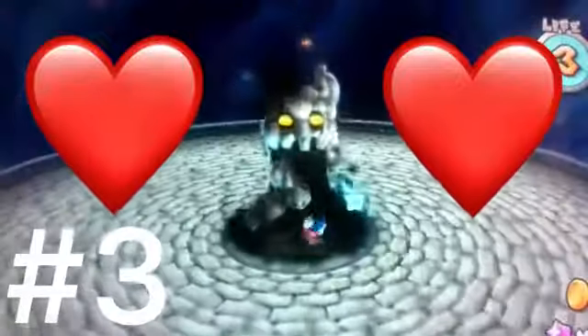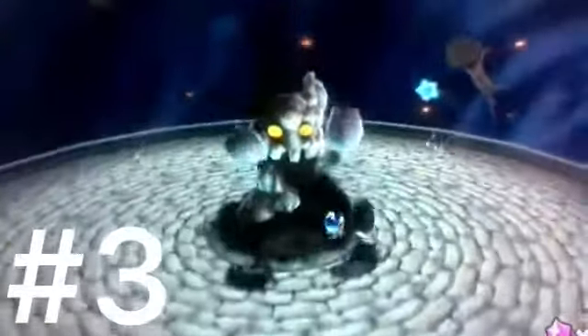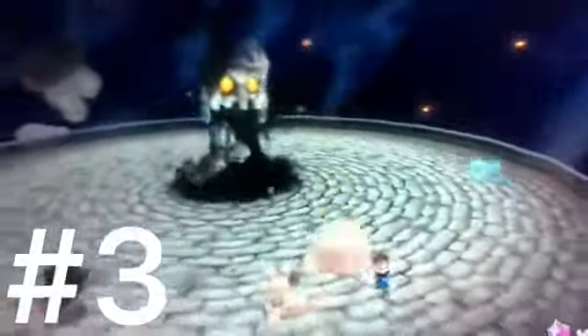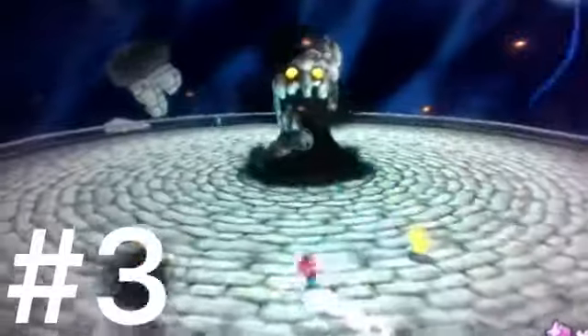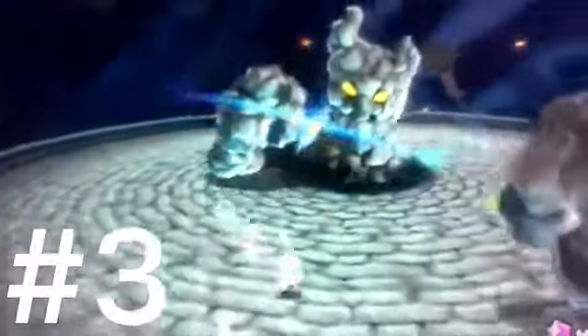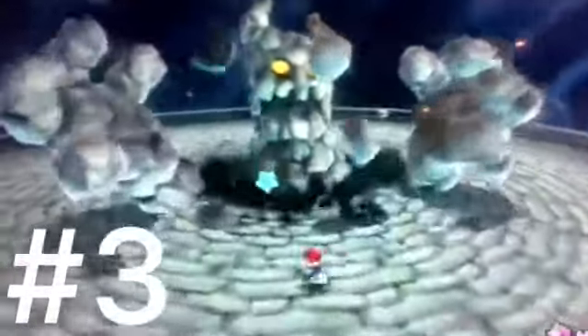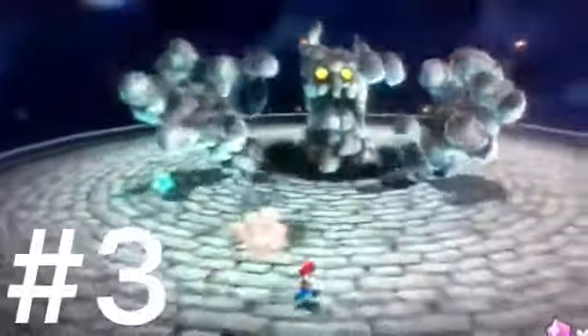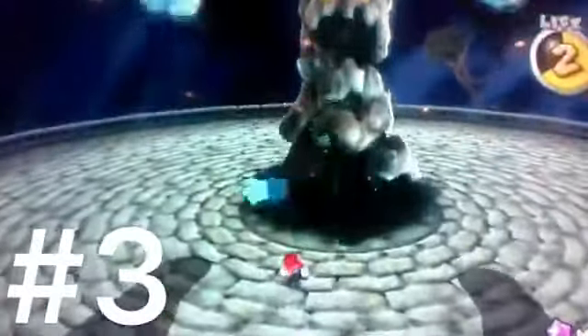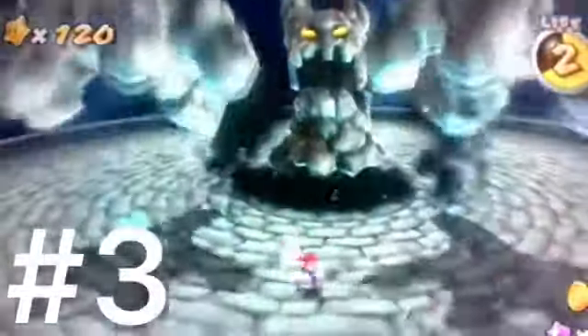Top three — at number three we have Bouldergeist. We all love this guy, he's a homie. Bouldergeist is the most iconic boss and ranks number three on this list. His main attack is to throw rocks at you, and in his second stage he gets hands — he'll use them to punch you and try to crush you. He also has an attack where he raises rock spikes from the ground, which is pretty easy to avoid but definitely a cool detail.